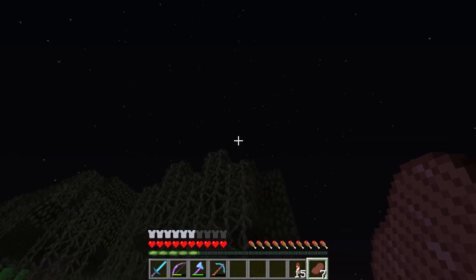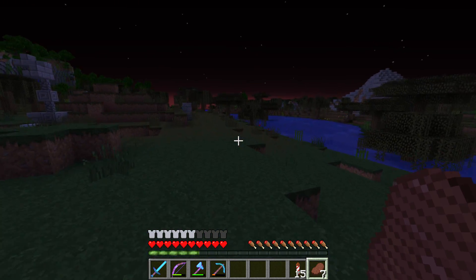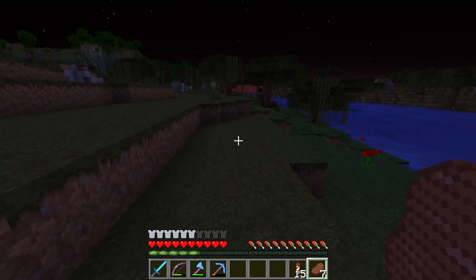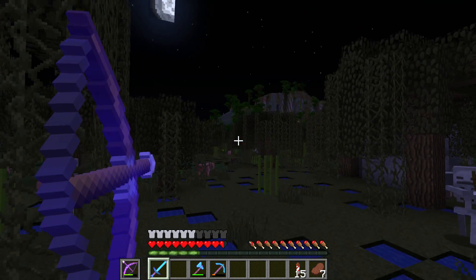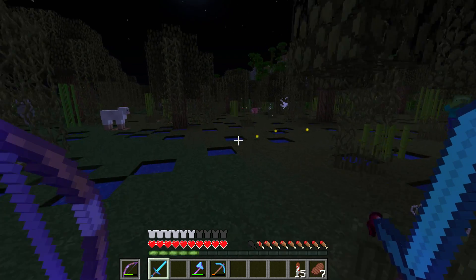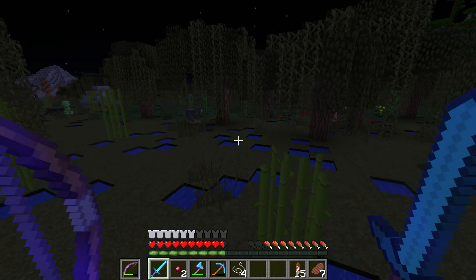Just noticing that we are in a swamp, and let's have a look at the moon — it is quite full so there's a good chance we will find a slime out here, which is also on the list. And there's the spider — let's get it, ignore the skeletons. String and spider eye checked off the list.